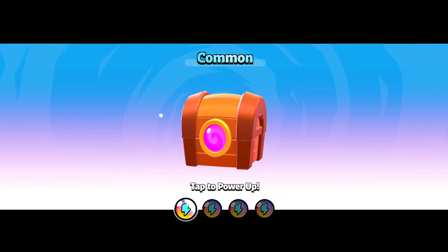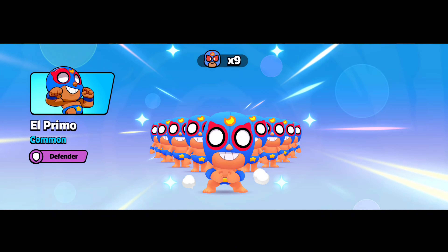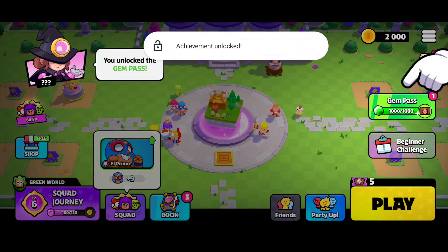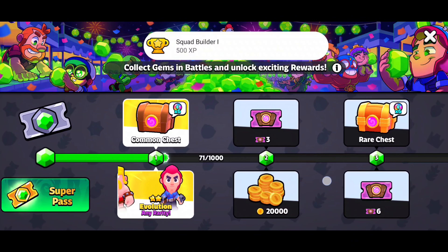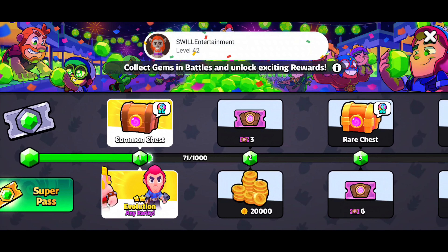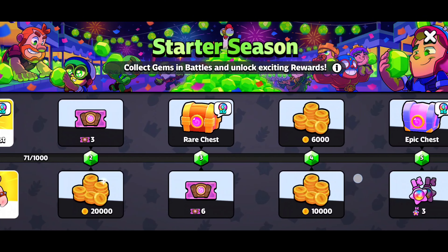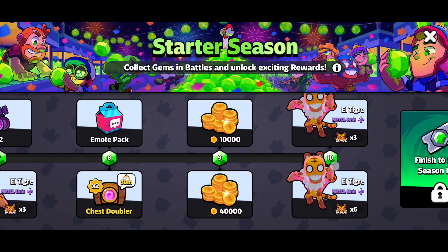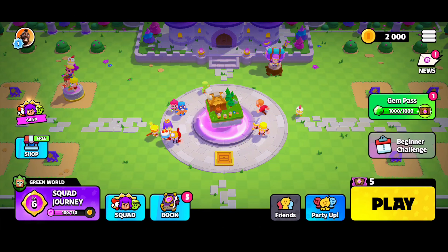Let's open that good old chest - super big! We got El Primo Common Defender. Let's look at the Gems Pass - we're not buying anything. Super Pass looks like we get everything on the top, and for the Super Pass which costs around four to five dollars we get everything on the bottom. We also got El Tigre, another El Tigre - and that's it, finishing the season pass.